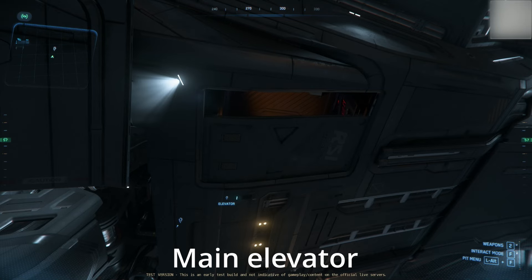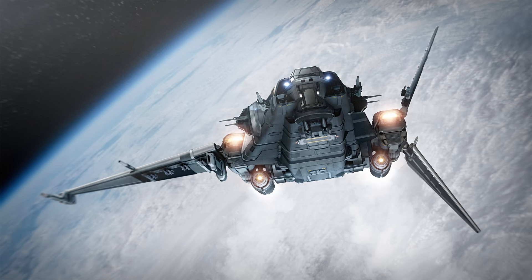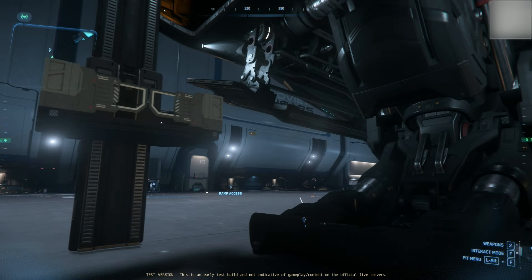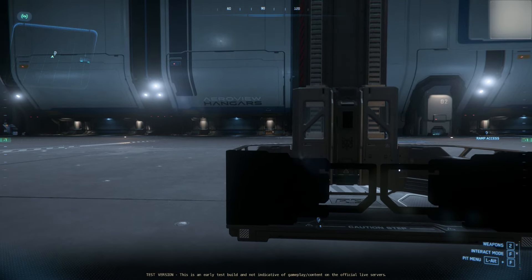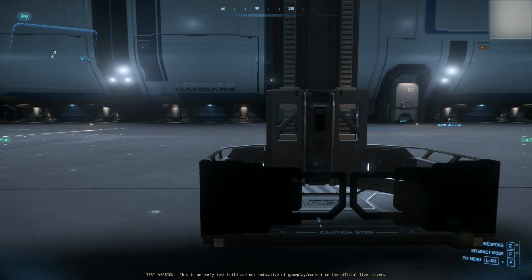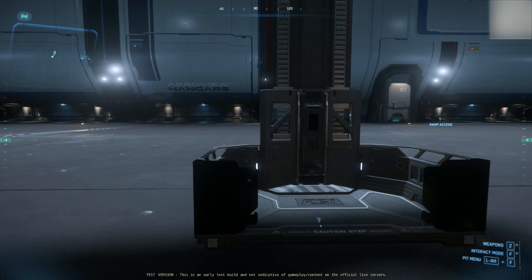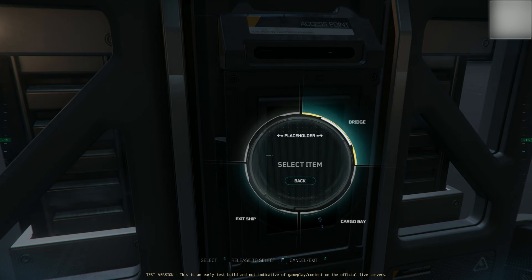Next, we have the main elevator on the starboard side. The main elevator comes out through a hatch, similar to a Hercules and Corsair and maybe others. As you can see, the platform is really big. I wouldn't be surprised you could fit over 8 players. I wish they added an option where you can keep the rails open since it's a military ship. I rated 7 out of 10.